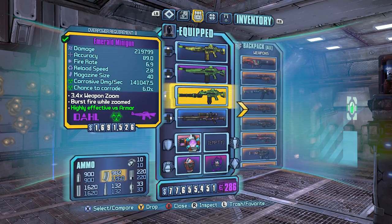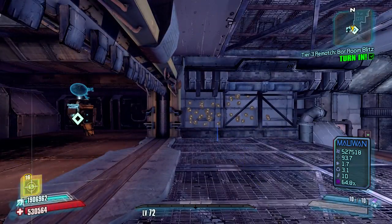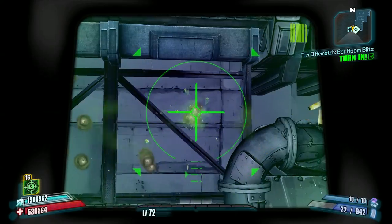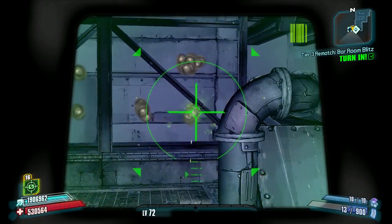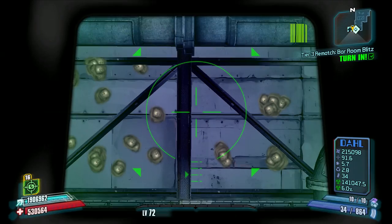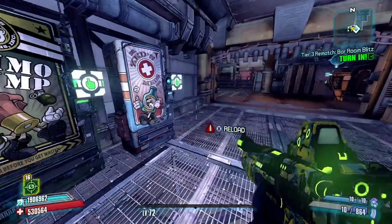The Scorpio is actually more in line with the Dahl Minigun. They have a closer to similar damage, and the fire rate on the Minigun looks really high, but it actually has a burst delay that is a little bit higher. The Minigun is always going to have a 9 shot burst, however it is significantly less accurate than a burst from the Scorpio, or an entire magazine from the Scorpio. You can see the spread is a lot tighter.